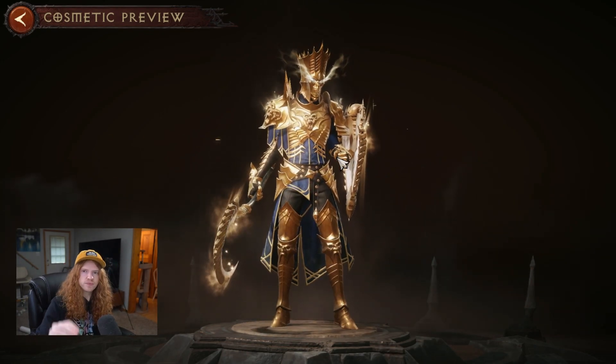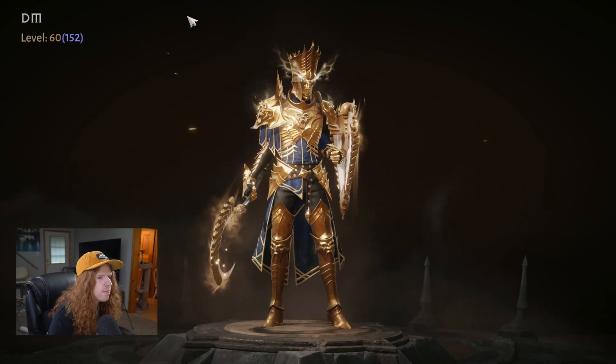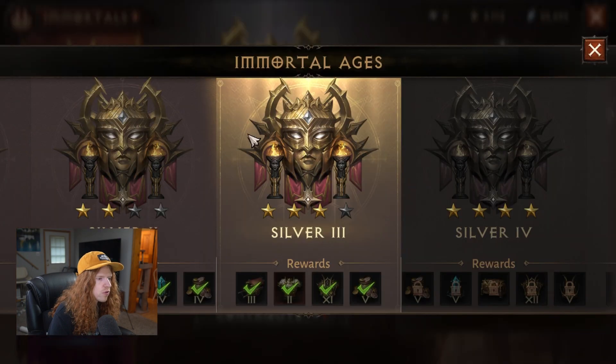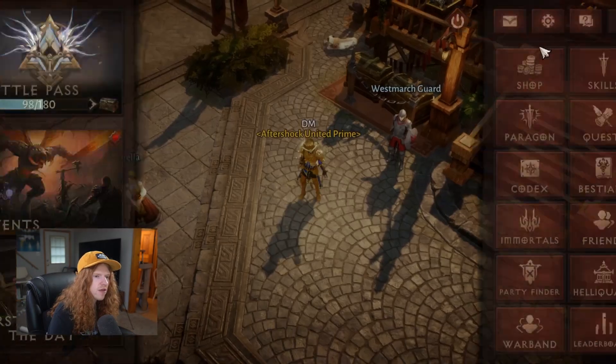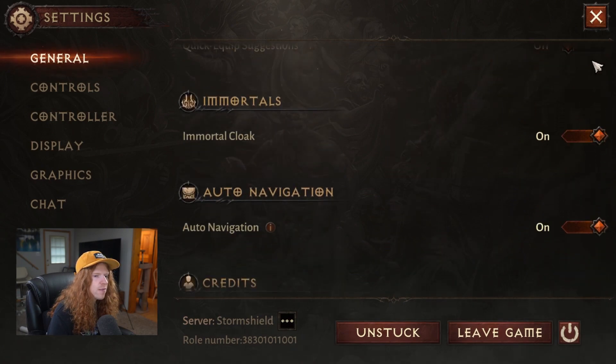But there is another locked tier that is only for the server immortal. Let me show you what I'm talking about. If you go back to the immortal rewards and look just before it unlocked, here is a version of the immortal cloak only available to the leader. So you can combine these — check this out. Like Voltron, if you go here and enable the immortal cloak.